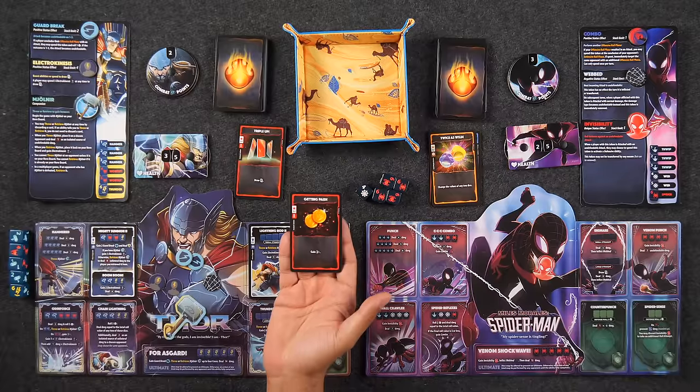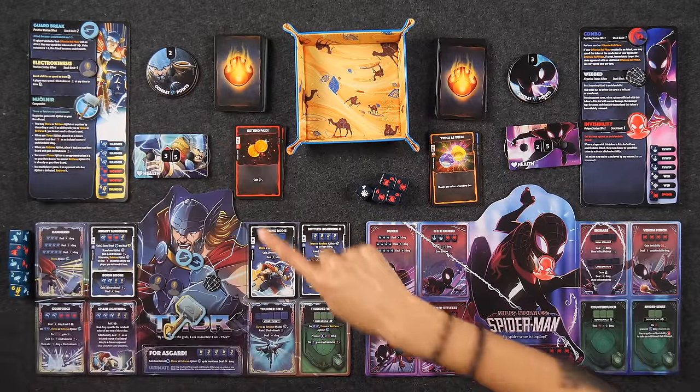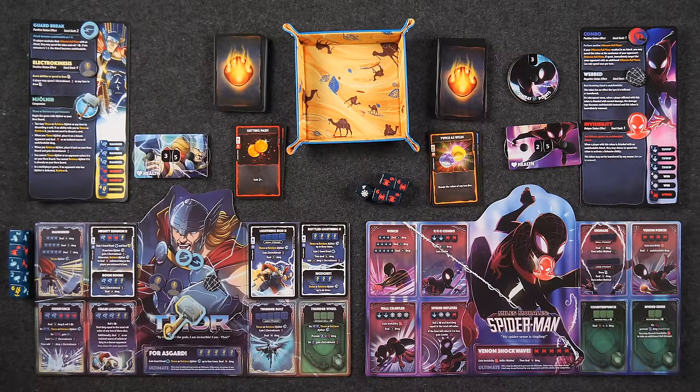Now I'm down to 25. Score: 25 to 35. If I do that again — my ultimate ability — wouldn't that be nice? I'll do a main phase here. I have Getting Paid, which gains me two CP — it's technically an instant action, so you can play it any time. Anything in the red border you can do at any time.